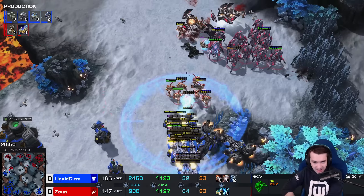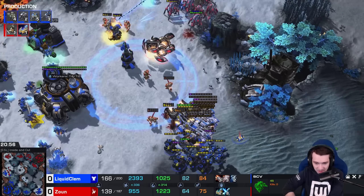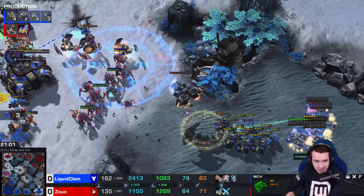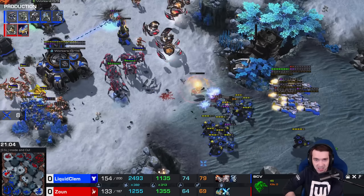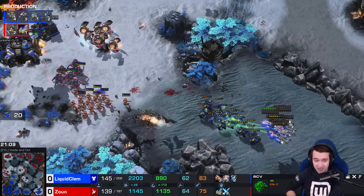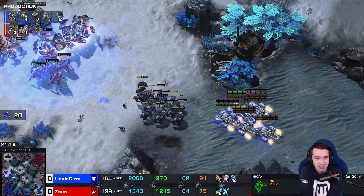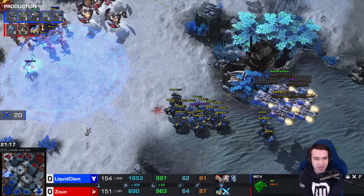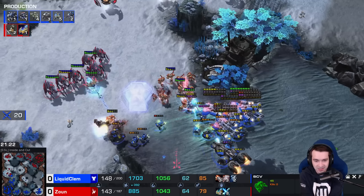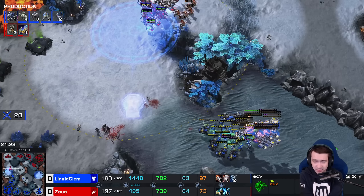Blink Stalkers over the top — Liberators may cause some pause, but only a slight delay. Widow Mine shot connects on the Blink forward. Another Disruptor shot zoning out — he's got one last shot. More Disruptors wandering in, Chargelots. 15 SCVs, and Clem's advantage is quickly evaporating alongside the Purification Novas. He's doing a much better job of staggering his shots, giving himself some room. Force field — not sure that's helping — but staggering just enough to keep Clem back.